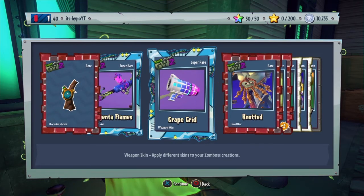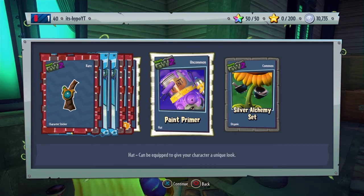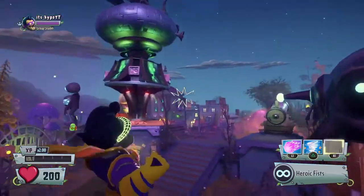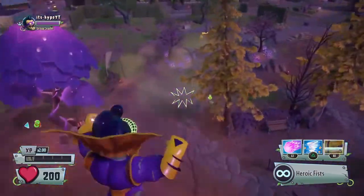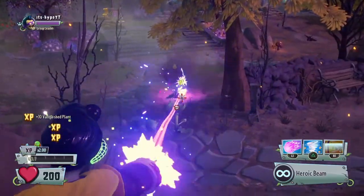Last pack — please give me something. Magenta flames, grape grid, knotted vase, sweet pretty kitty, plant primer, and silver. That's going to be it for the video. I'll probably be making another pack opening tomorrow — see you guys in the next video.